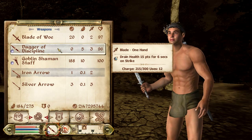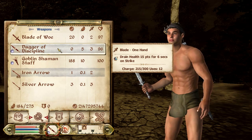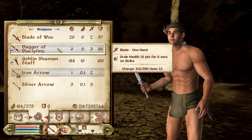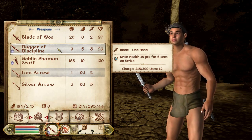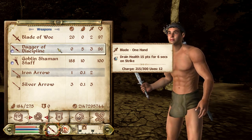Once you equip the Dagger of Discipline, you'll find it is a one-handed blade modelled under the silver dagger model. The effect of it is to drain health 15 points on your target for 6 seconds upon a strike. So that is the effect of the Dagger of Discipline.